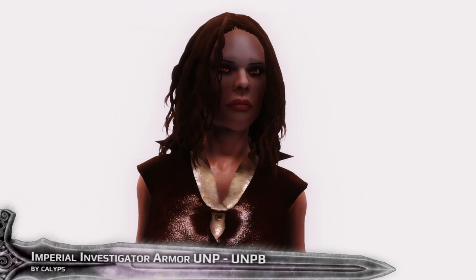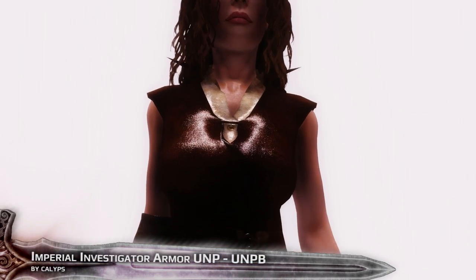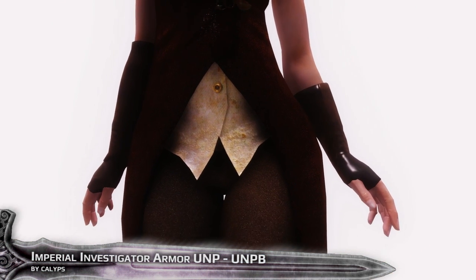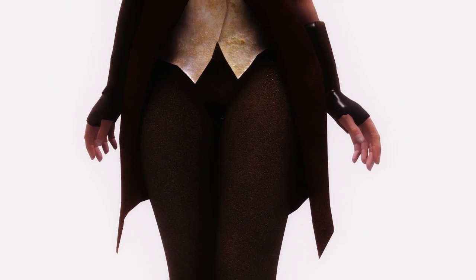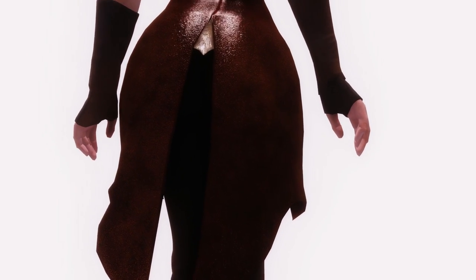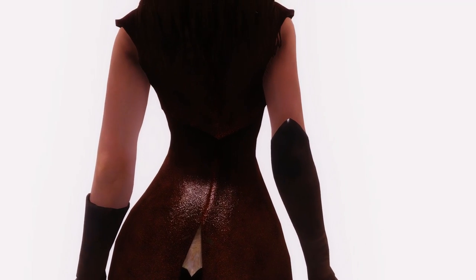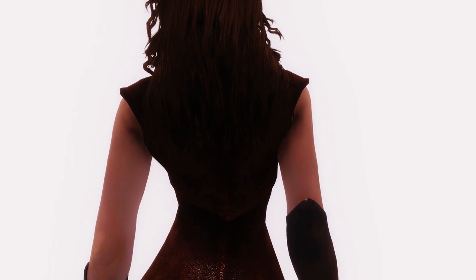Hey, what's up guys, welcome to the Skyrim Monsters episode 78. Today we have Imperial Investigator armor for the body replacer UNP or UNPB. Keep in mind I'm live streaming after this video again — the link will be in the description. We started yesterday a new playthrough, this time Imperials and the Dawnguard faction with a boss character called Mr. Slender.